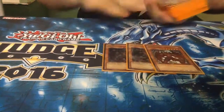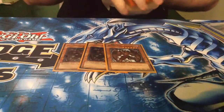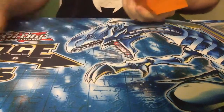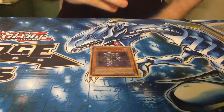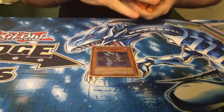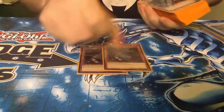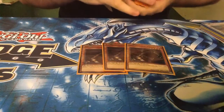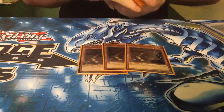3 Destiny Hero Malicious — this is your non-Tuner level 6 you generally go into, and I'll show you what the Tuner level 6 is in a minute. 1 Destiny Hero Diamond Dude, sometimes good to have a Destiny Hero level 4 — you can just turn off Shadow Mist in the Grave. 3 Armageddon Knight, probably one of my favourite cards in the deck — it sets up the engines so quickly.